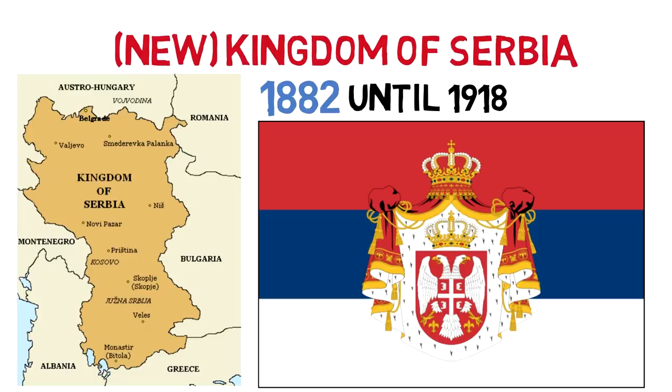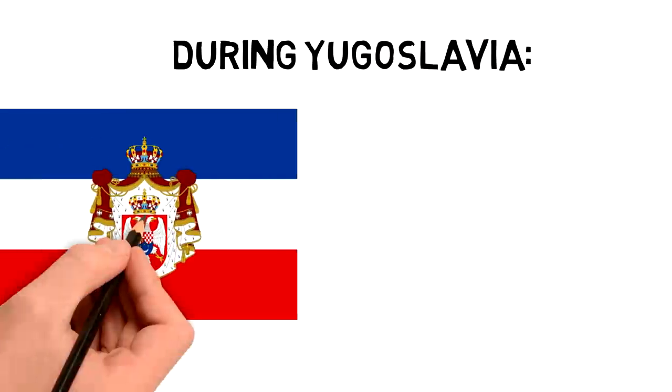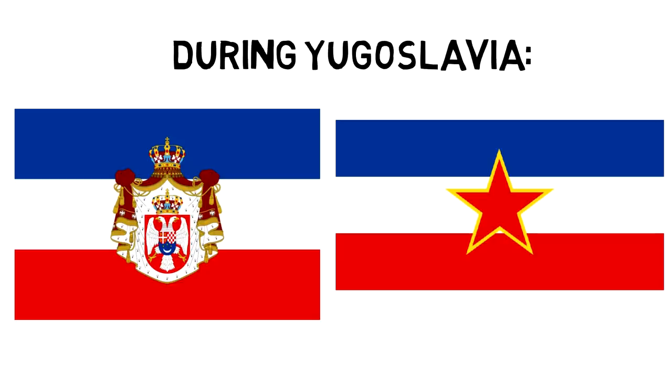it was incorporated into what would be known as Yugoslavia, using a similar flag, but being part of a gathering of many nations. To sum it up, as a Kingdom, Yugoslavia flew a blue, white, and red flag, and after WWII, it became a socialist republic, changing the flag to bear a red star in its center instead of the coat of arms.